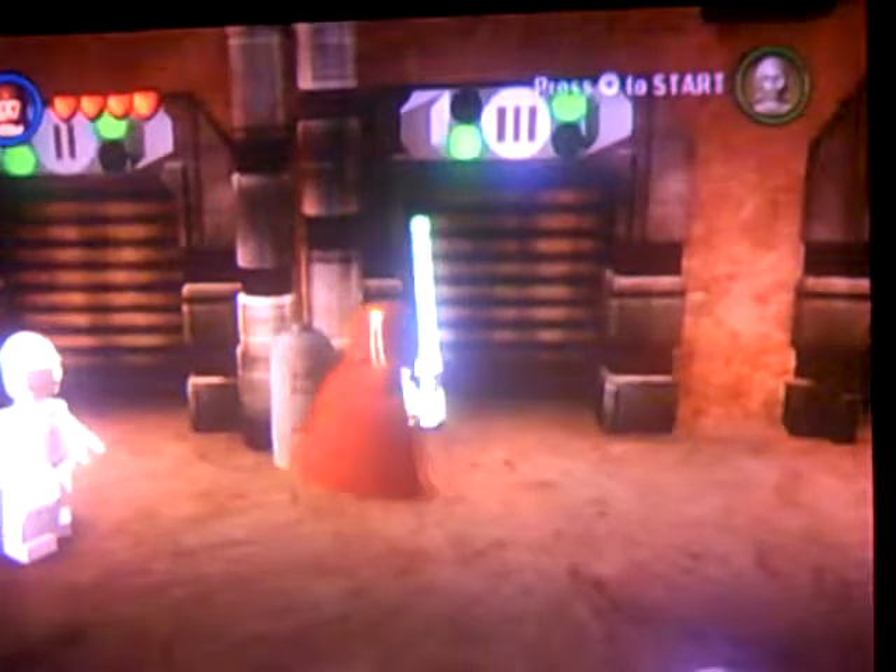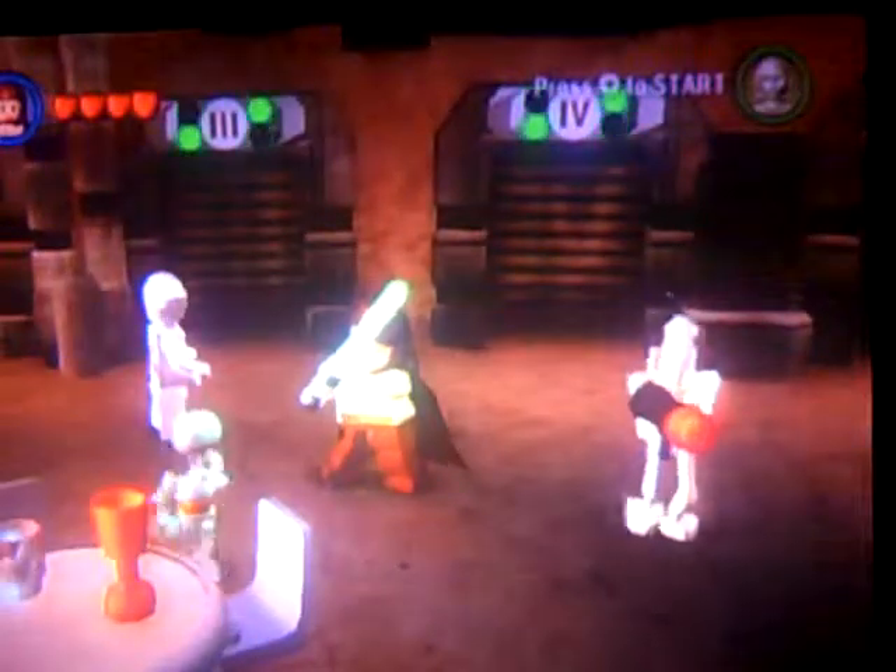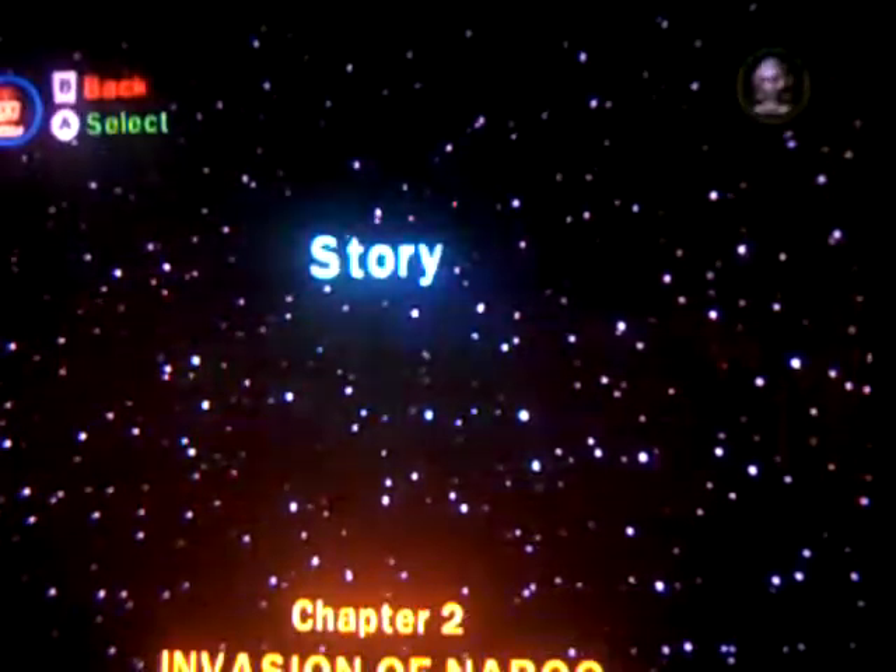Hey guys, welcome to chapter two — not part two, chapter two. Welcome back! What we're gonna do is, in the last episode we saw we didn't get the Droideka. There's a level coming up — actually chapter three of episode one — where we can get like six hundred thousand stats per run. We're not gonna spoil what it is, but as we go into episode one here, R2D2 is already built. We're gonna go into chapter two, which is the only choice, so let's do it.